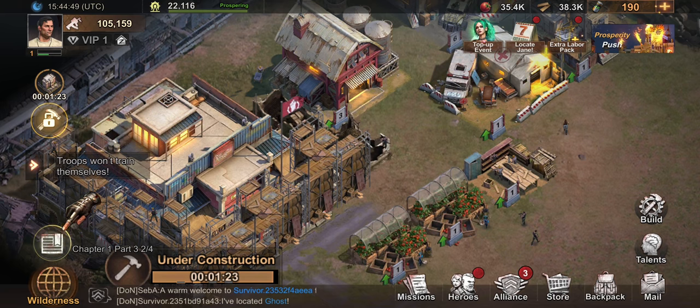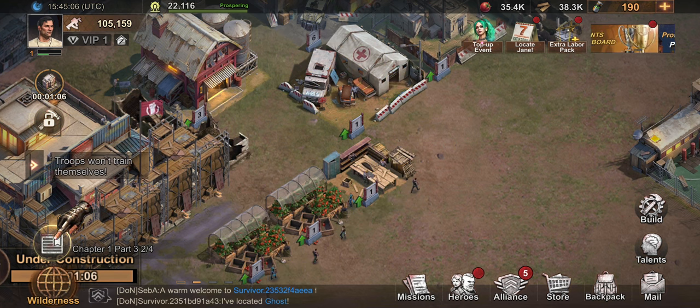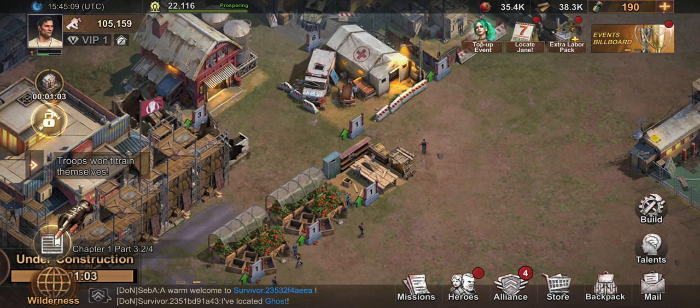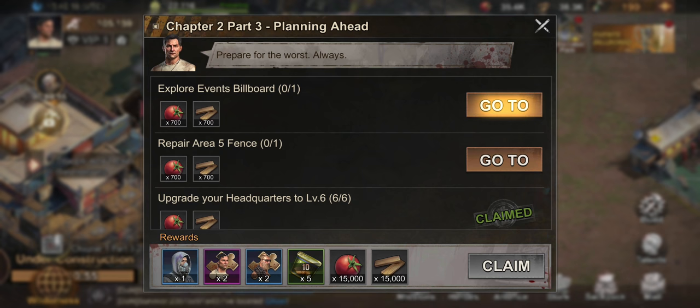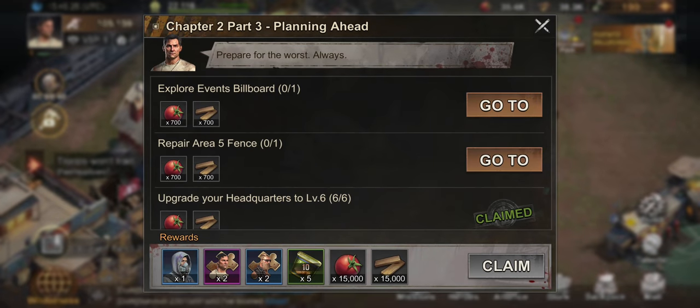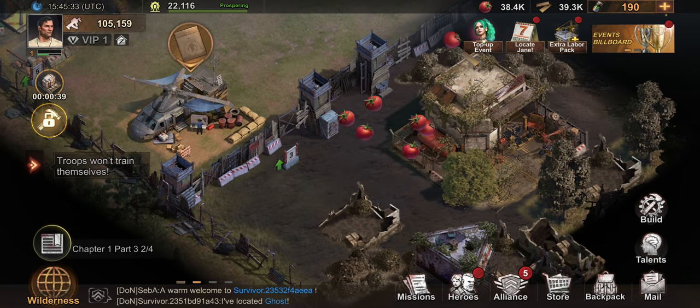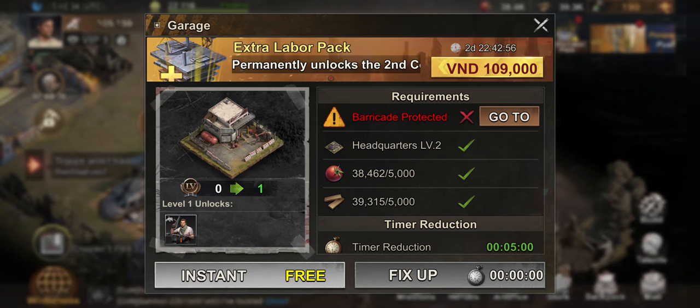So to summarize: first, save your biocaps even if they're tempting to use — don't spend them until you reach HQ 10. Second, don't train too many low-tier troops. You can start from tier three, but only train level one and level two troops when it is required in your chapter story missions — that's the only time you should use them.